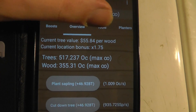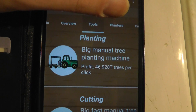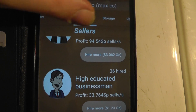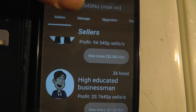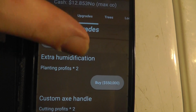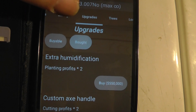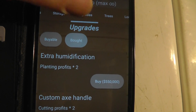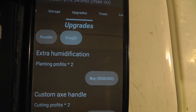When you first start out you're gonna want to use your tools and your planters, cutters, sellers. Try to get your numbers up, and I would only get these upgrades at the very last minute — these times two, times three — mainly because it doubles based on how high your current idle is, and at the beginning you're gonna need as much as you can possibly get before upgrading them.